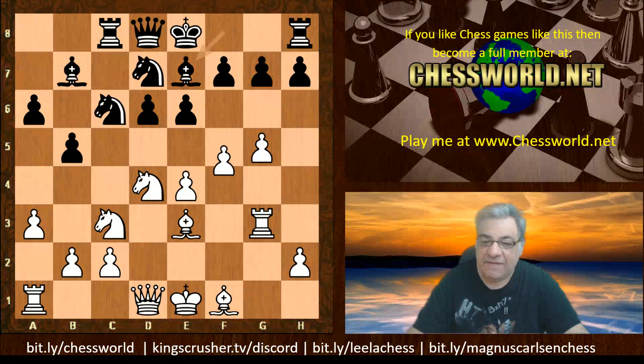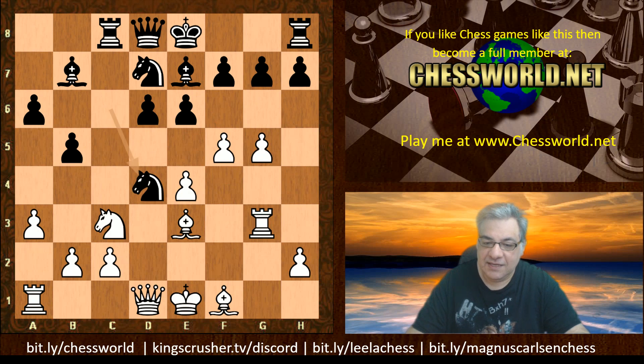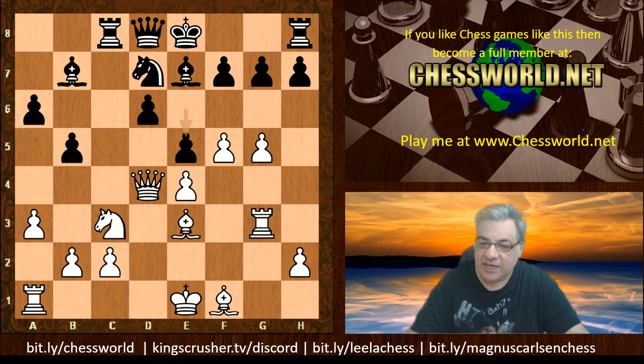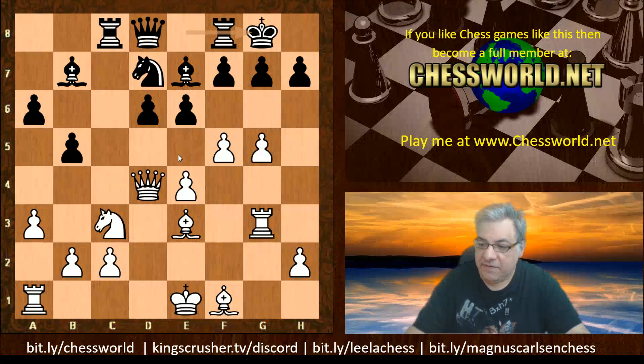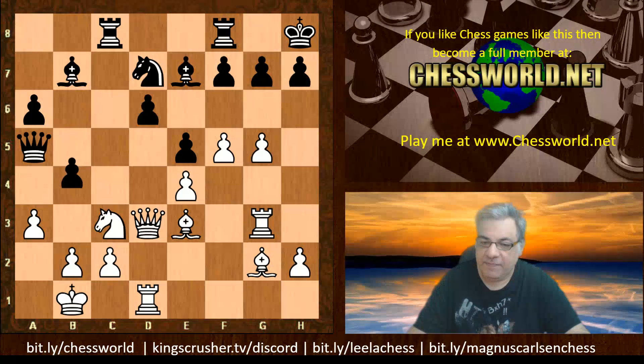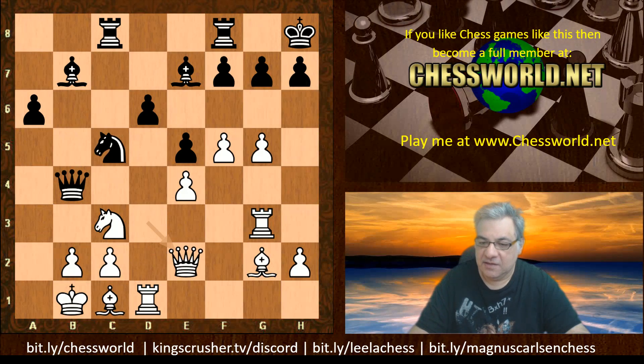Be7, and now f5 — this tries to undermine the d5 square for black and puts pressure on e6 immediately, which has to be addressed. We get Nxe5, Qxe5, leaving a Boleslavsky hole on d5. That hole on d5 is often why Leela wins so many positional games against the Sicilian. If black had just castled instead of the committal e5, there's a strong idea of f6 lurking, so e5 eventually has to be played — and white ends up with a very strong bind and attacking prospects.